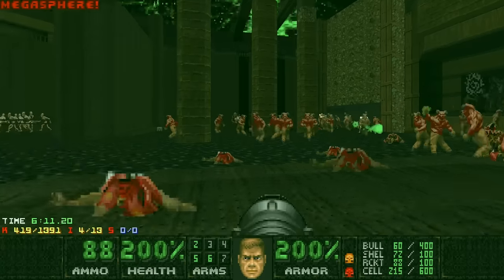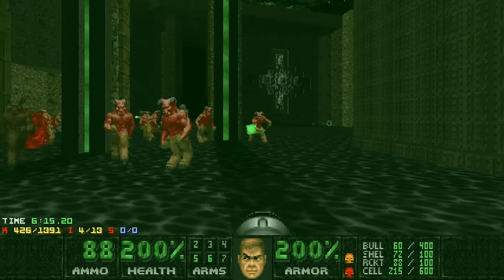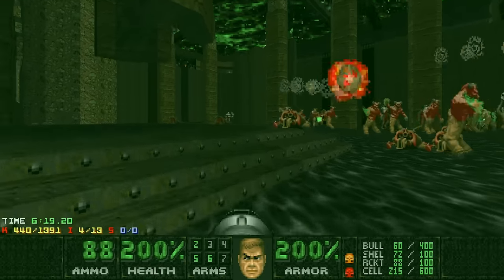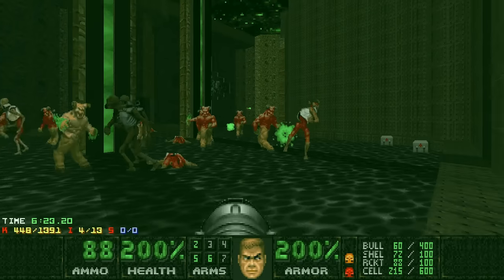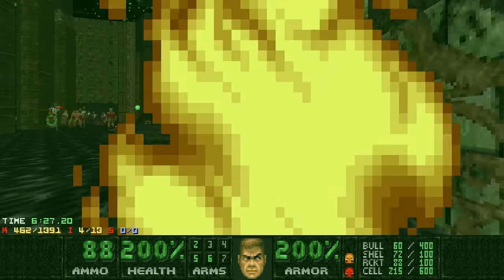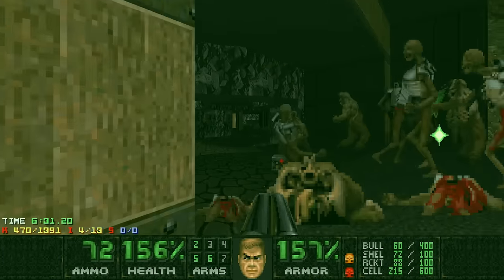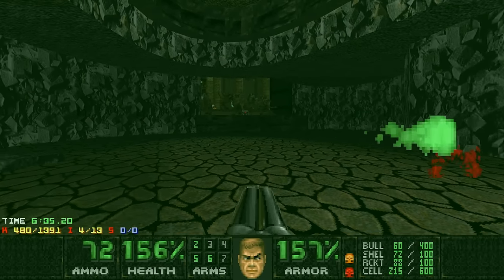I'm not going to shoot the Arch-Viles, because I do not want them to go into their pain state. Because if they do, they can target me from whatever range. Okay, switch is available. Press it. I'll get zapped. It's fine. And leave. Some of those fights we can just leave. So long, suckers.